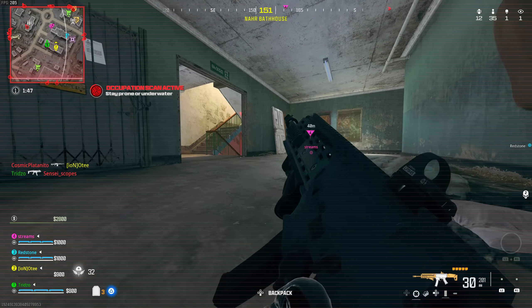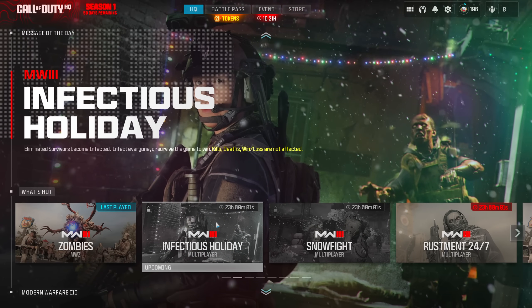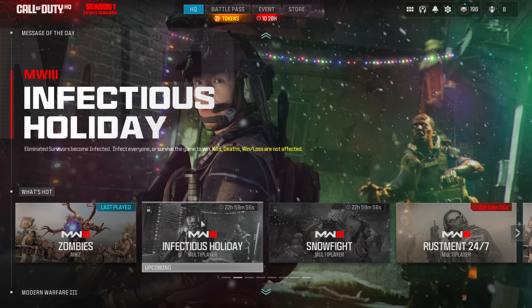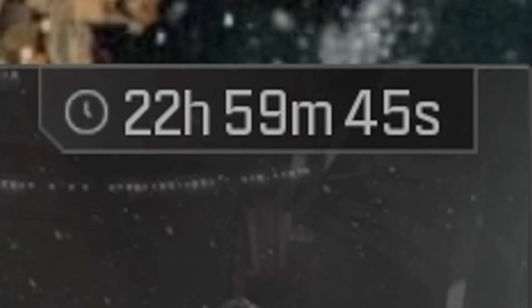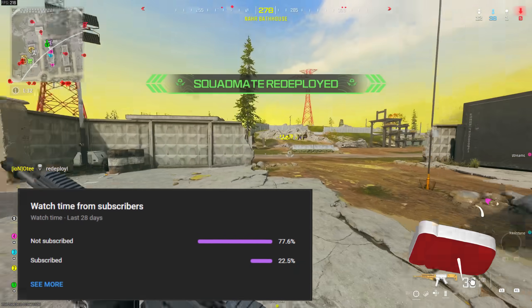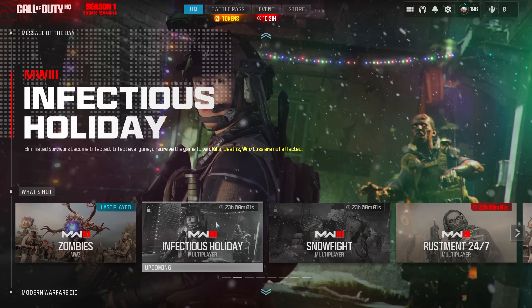Earlier this morning they did a playlist update — no download required. All you had to do was open up the Call of Duty app, it would say your app requires a restart, close it down, open it back up, and you'd be good to go. When loading up the game you can see the new features and content coming in with the playlist update. Looking at the timer it says 22 hours, which means this event is going to go live a day earlier than originally planned — it was supposed to be Wednesday the 20th. The maps and everything are already in the back-end files; there may be a download tomorrow but as of right now everything seems prepared.